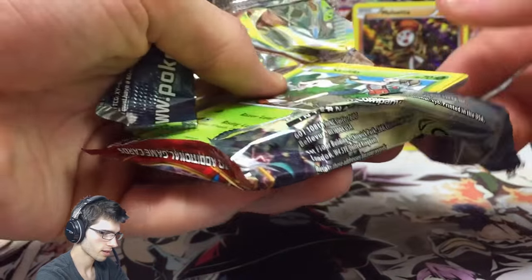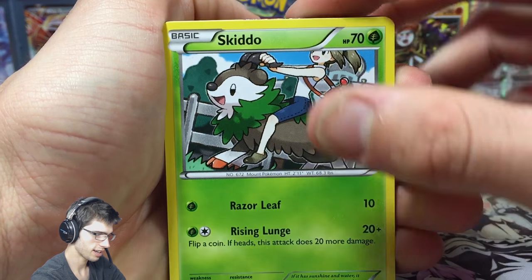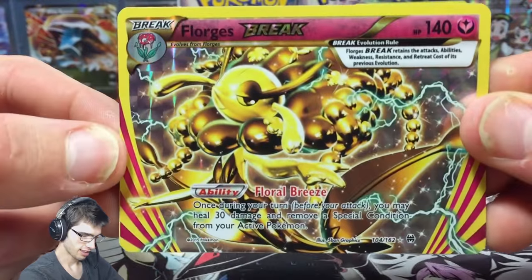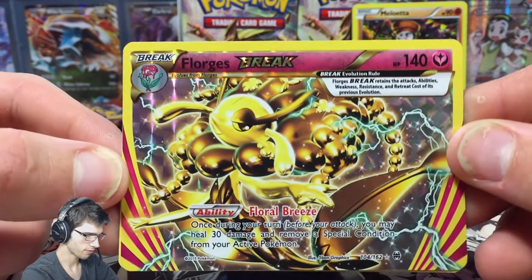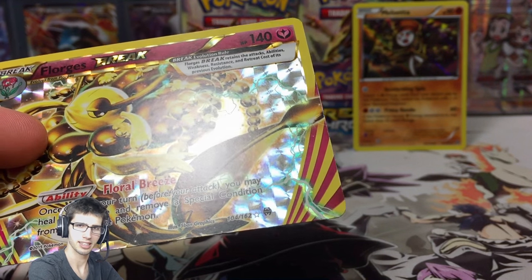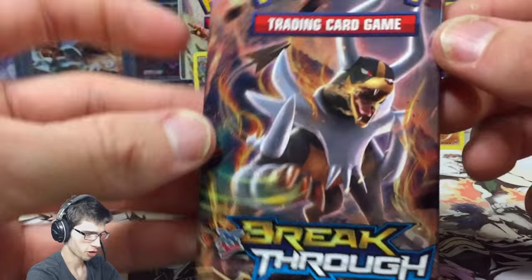Hopefully we can get something shiny. We have a Skiddo, Mistrevis, Swablu, Flabebe, Axew, Parallel City, a Breaks-in, Super Rod, and a Florges Break! Florges Break pops in out of nowhere - nice. I think that's actually my second Florges Break of the box. And then we have a Noctowl but nice. Still awaiting a double ultra - a break and an EX in the same pack - but one day.